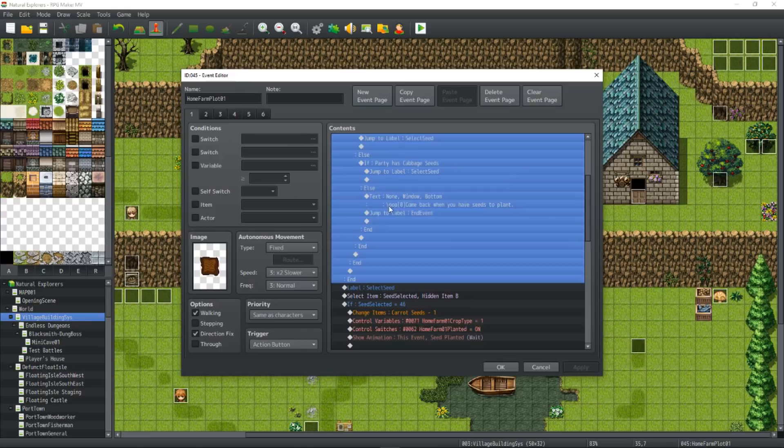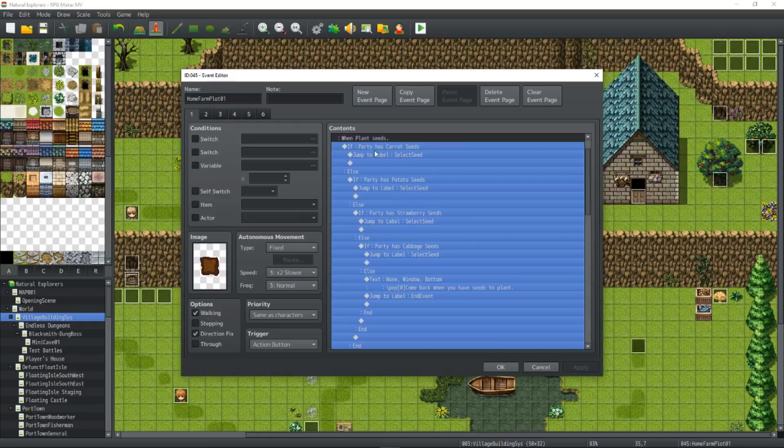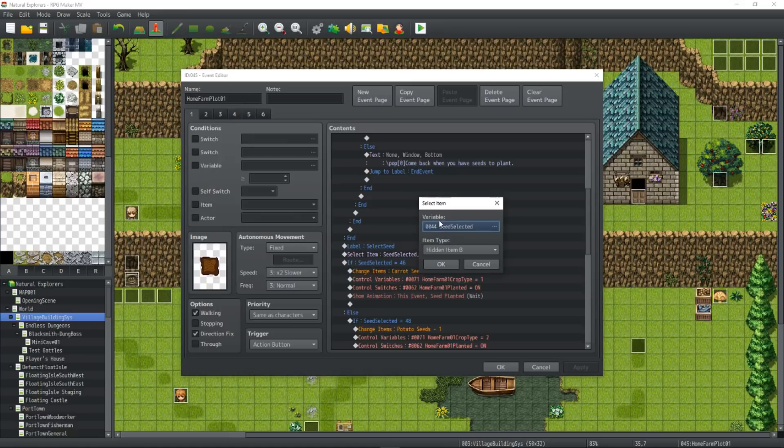At the end of the show choices conditional branch, create a label and call it 'SelectSeed' — this is where the player jumps to once they have a seed to select. Then we're going to add an event command called Select Item. Here we're going to show item type of Hidden Item B. Remember when I asked you to create your four seed types? Go into your database and make sure that the item types are set to Hidden Item B. That way when you Select Item, it only shows you seeds that can be planted — it doesn't show you a list of 100 items.